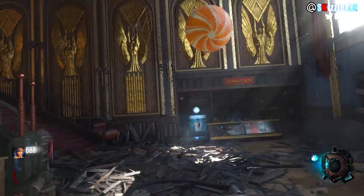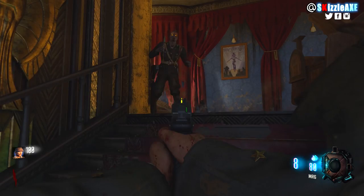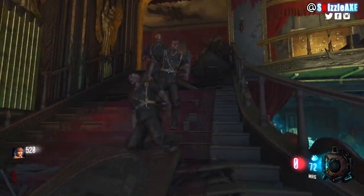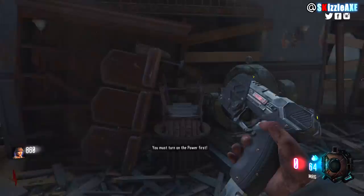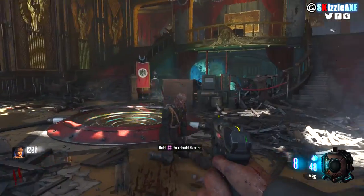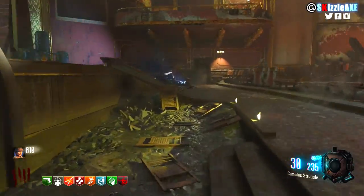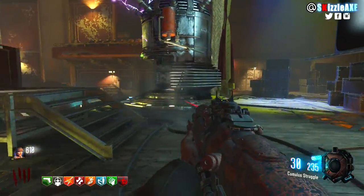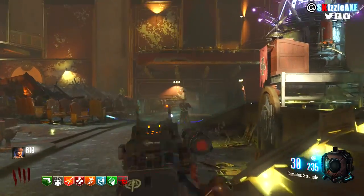Kino der Toten is on my number 1 spot — not just because it's my favorite map, though it is. It's such an awesome map. If you purchased Black Ops 1 back in the day and played it with friends, you'd understand. It is so easy and you can play it while watching movies, casually grinding for liquid Divinium, going for high rounds without a worry in the world. It has really awesome training spots and the map is absolutely beautiful.